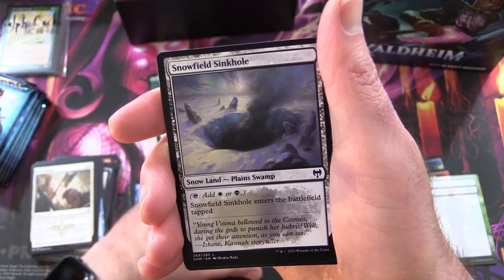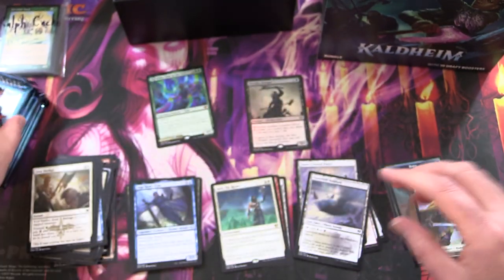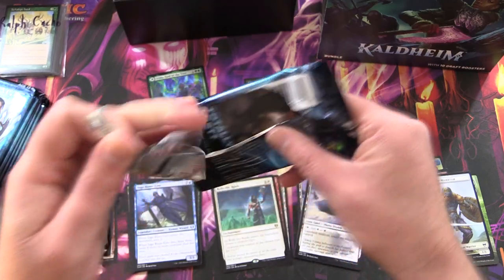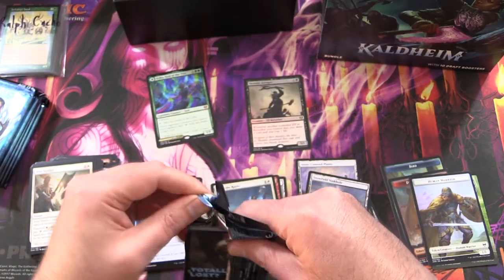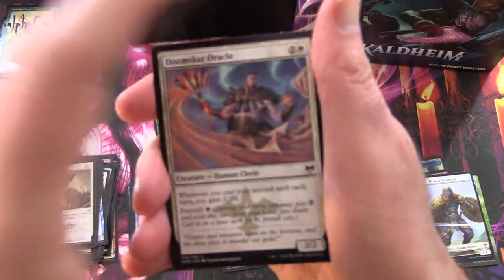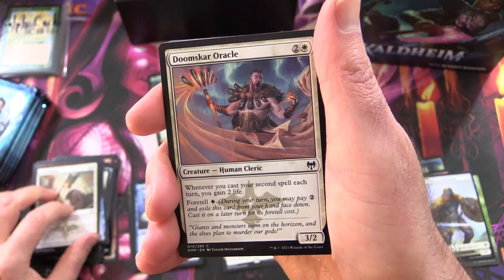Along with a Snow-Covered Forest, Sinkhole, and a Human Warrior token — not quite as impressive as the Dwarf. So at this point I need to mention — you're probably sick of hearing about it by now — the Five Mythic Bundle. It is not a mythical thing; it really happened. It was Ravnica Allegiant — chuck a link in the corner.